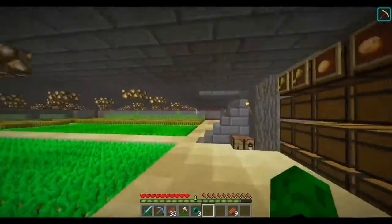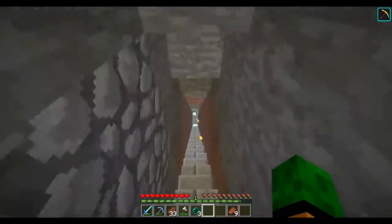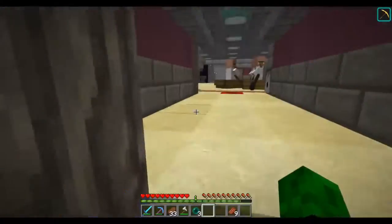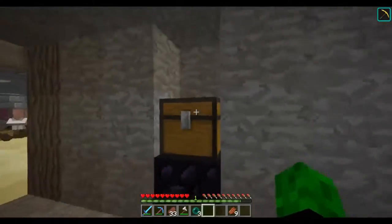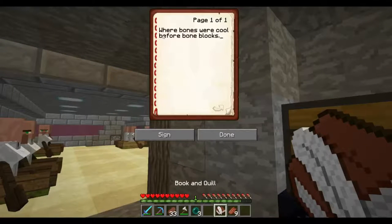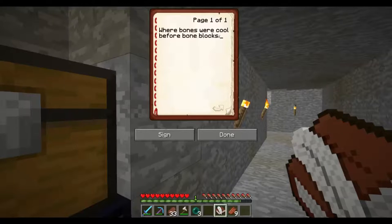She's growing top hats. And a melon — get that out of there, we want top hats! Look at this top hat farm — it's glorious. You can see through the world through them. They're magical top hats. There's nothing down here either. I see villagers through the wall — there must be a breeder. Yeah, there's a breeder down here. I found something — it's a chest on an obsidian block. Oh, it's a grey wool. The clue: where bones were cool before bone blocks.